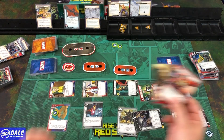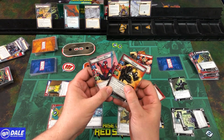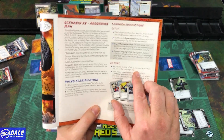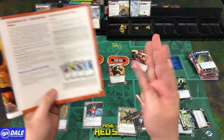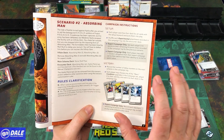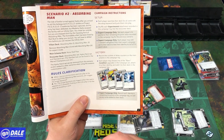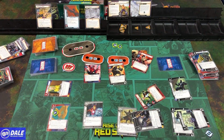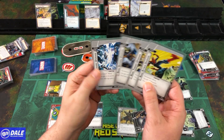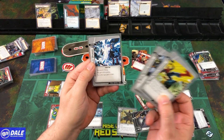We still had Throg for backup if needed, but we were able to take Absorbing Man out, and we're at max health. For our victory, record the number of delay counters on the main scheme — which is four. Each player may choose one of the basic condition upgrades in the campaign set, attach it to their identity, and add it to their deck in the campaign log. Record our remaining health, which is at max. Available upgrades are basic attack, thwart, defense, and recovery, giving plus one to each. This grants plus one hit point, thwart plus two, defense plus three, and recovery plus four.